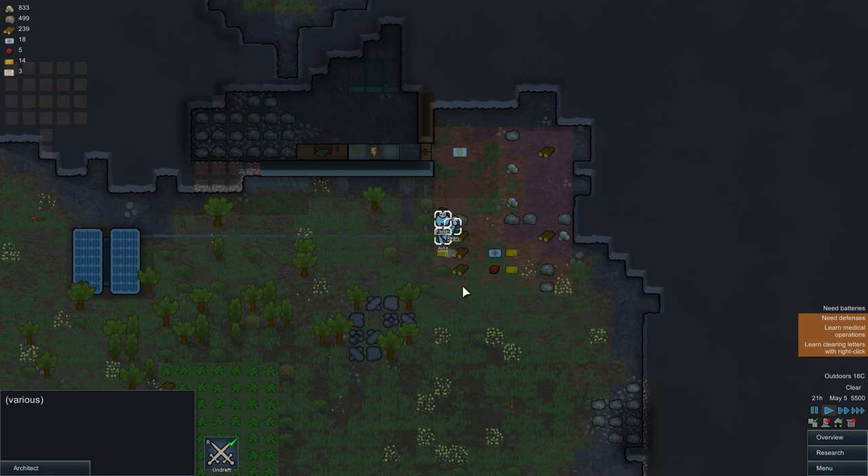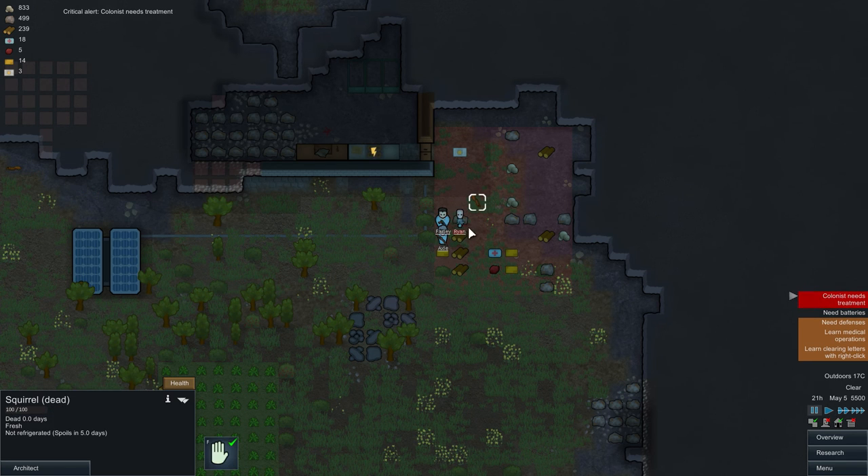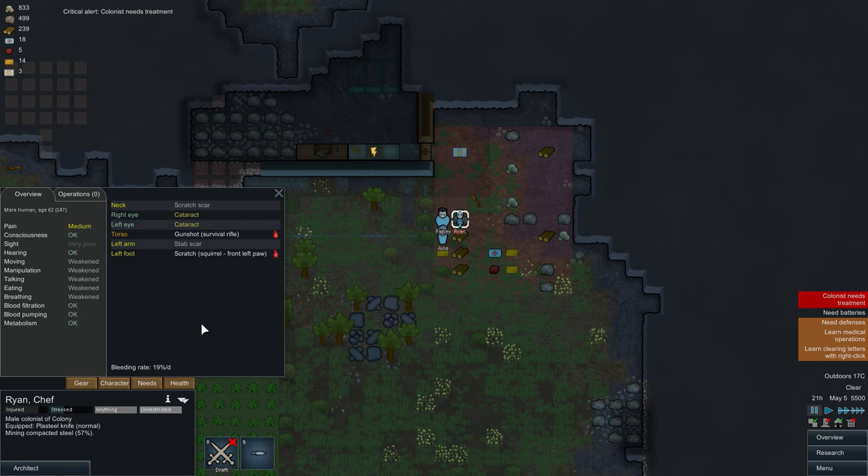Make sure your guys don't stand in the line of fire. Let it be shot, and then get the melee attacker to attack it as well. The squirrel is dead — awesome! That's what happened in this little fight.